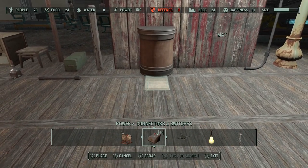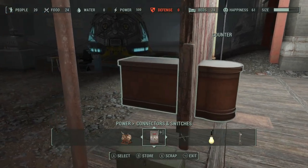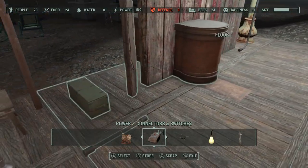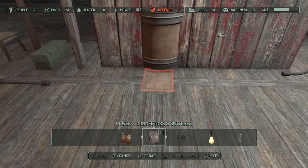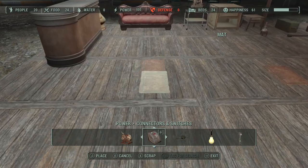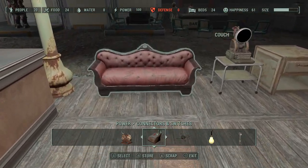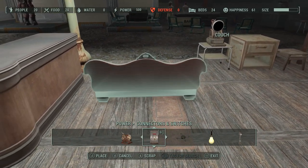We're able to place this counter into most anything that we would like to, up until the carpet hits the object that you're getting close to. To alleviate this, all you would need to do is use a second carpet. So we'll go ahead and do two carpets with this couch.